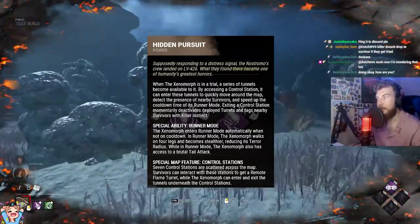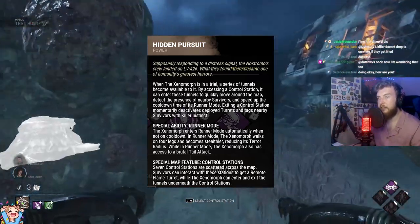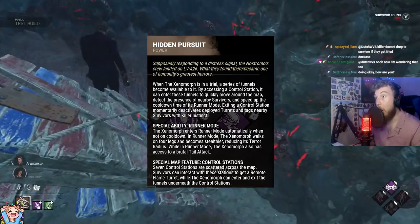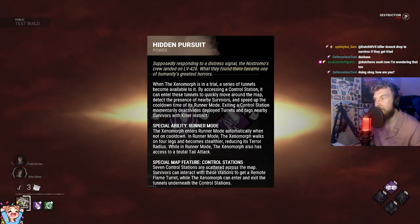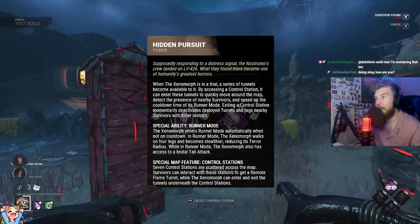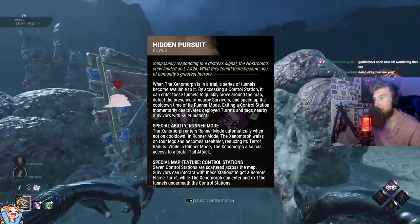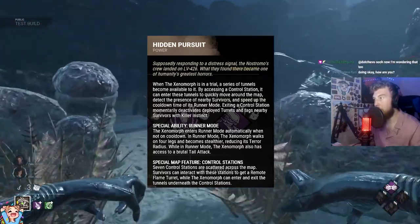The tail attack is a pretty brutal attack that you can hit over pallets and vaults. You need to be quite accurate to use it, but it can come in very handy. There are control stations around the map, which are places where survivors can find the remote turrets, but also where tunnels are — a whole new area underneath every map that the Xenomorph can traverse to get to another tunnel. There are about seven control stations scattered across the map, basically allowing you to teleport to various areas quickly and efficiently.